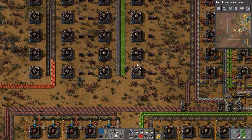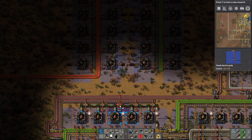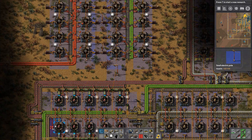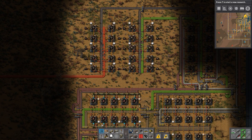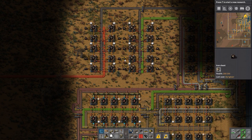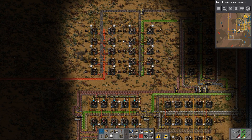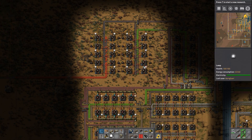I've got everything set up, all we need to do is hook it up to the power system. There we go - all of these boxes are limited to a single slot so we should only have 50 of each type in each box. This is going to be a huge kickstart to our robot production - really really big.